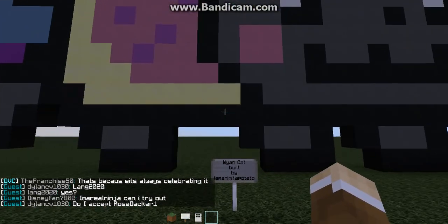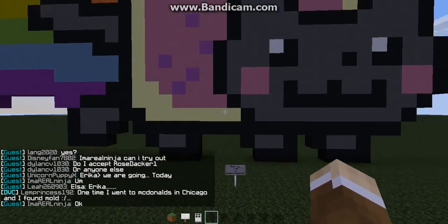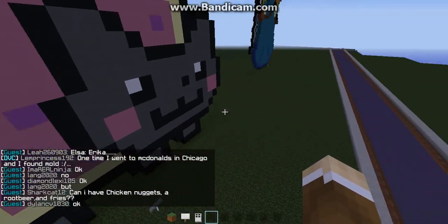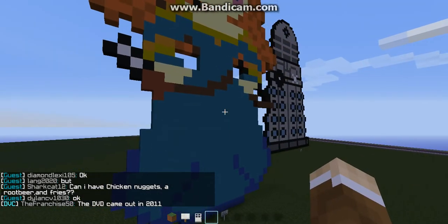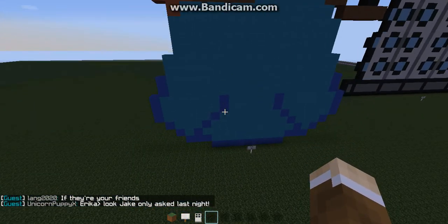I got bored so I built Nyan Cat — or Neon Cat, something like that. To build these I used perler bead templates, because they have the grid. And this was the first thing I built — a giant Merida. I used another perler bead template, but instead of laying it flat, I built it up.